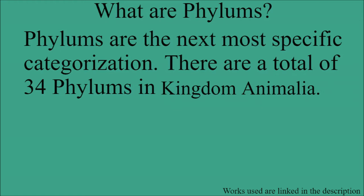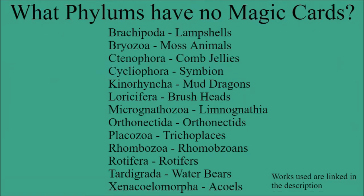So, what are phylums? Phylums are the next most specific categorization in taxonomy, and in Kingdom Animalia there are a total of 34 of them. We'll be going over 32 of them in this video, leaving two for future videos — those being Arthropoda and Chordata. As in previous videos, all works I've used are in the description below if you want further reading or to check my sources.